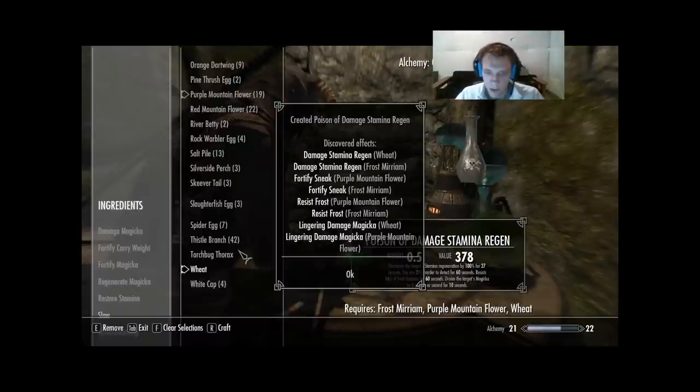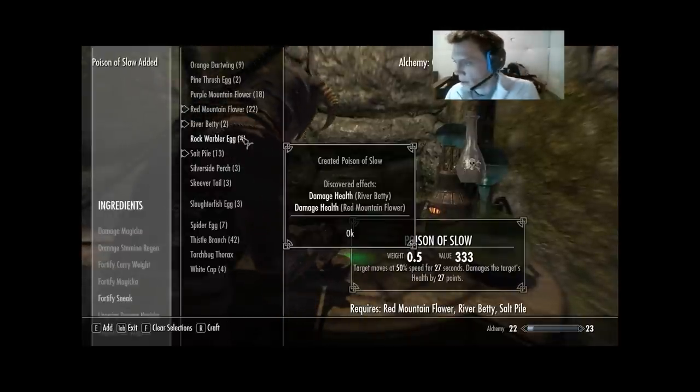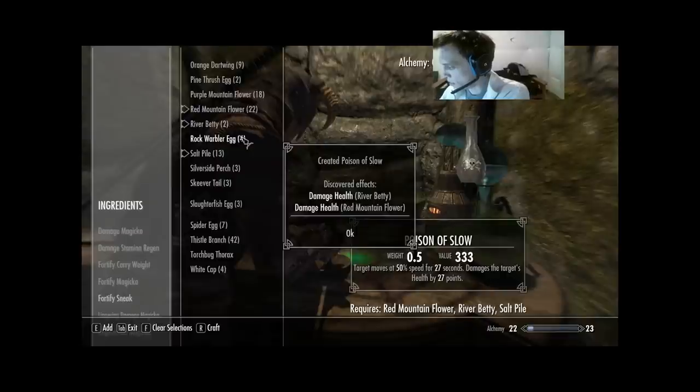Next we're gonna go Red Mountain Flower, River Betty, Salt Pile — a little less dramatic than the last one. On River Betty we learned Damage Health. On Red Mountain Flower we learned Damage Health, and that's it. Alchemy went to 22.